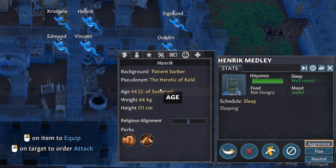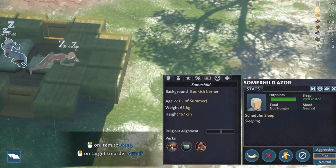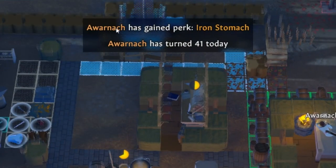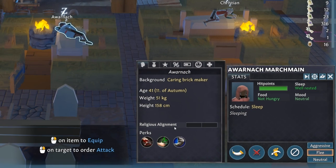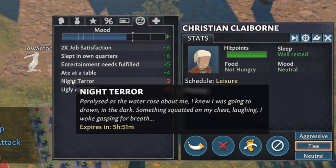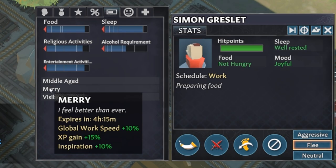One of the most notable changes is that settlers will start to age and eventually die. They will have different modifiers at different life stages and receive birthday presents in the form of random perks. Additionally they will start to have dreams when they sleep and the rebellious and merry states have been tweaked a little bit.